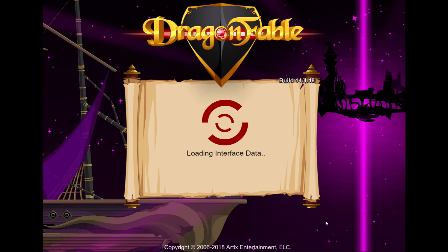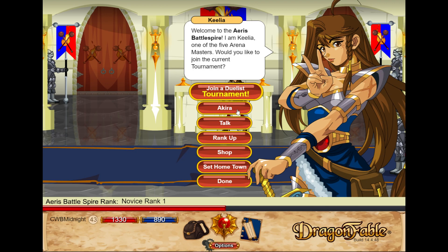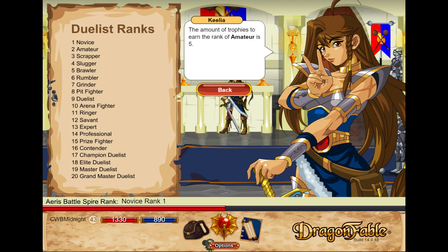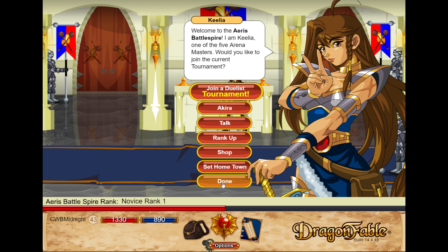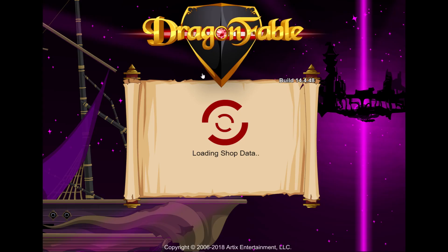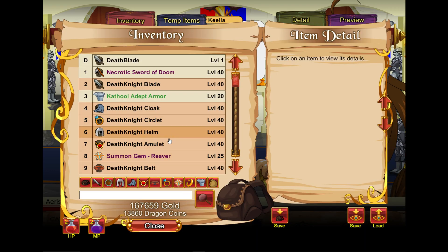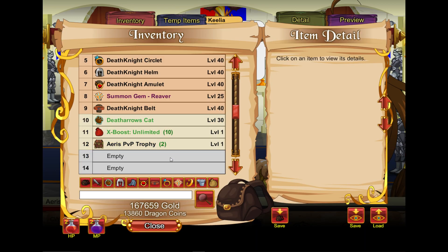We can't cash these in yet. Can we cash them in? I thought I could maybe give three to her and then she'll save them. Let's see what's in the shop. Pretty crap stuff, really. I mean, rank one is not exactly hard to get, so that's why.